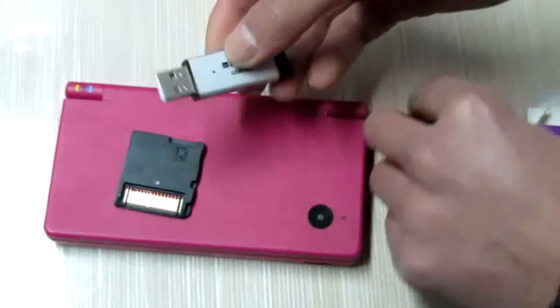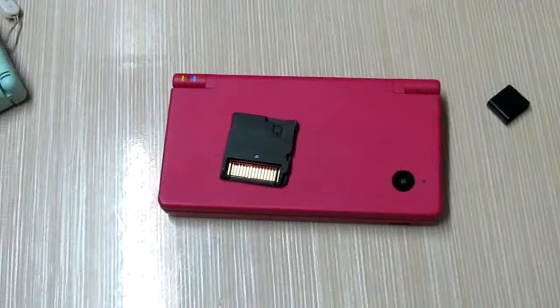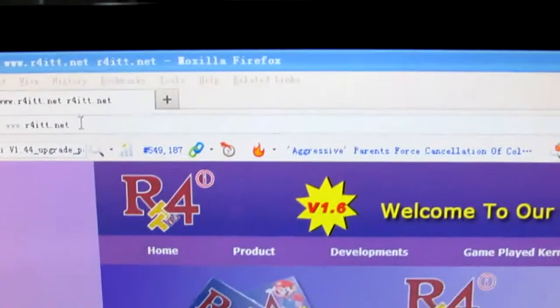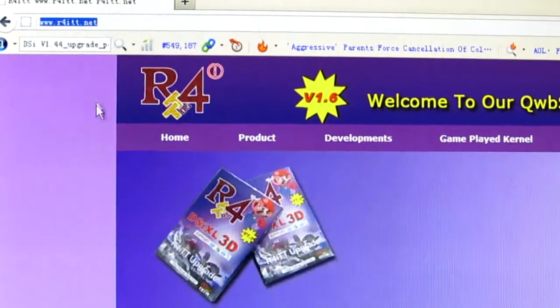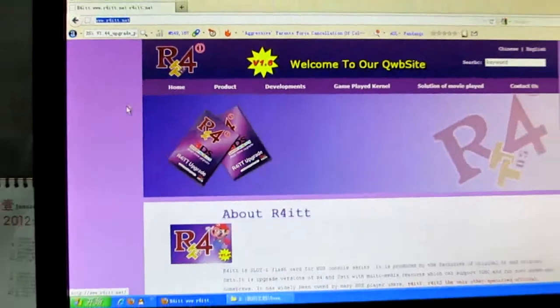I need to connect to my PC and install the firmware patch from the official website. Now I'm going to the R4iTT official website. You can scroll down on the homepage.